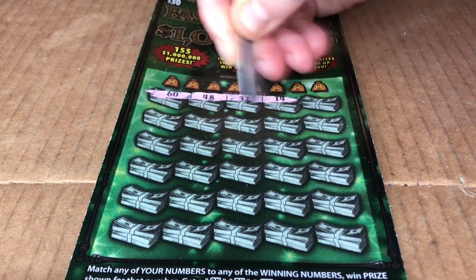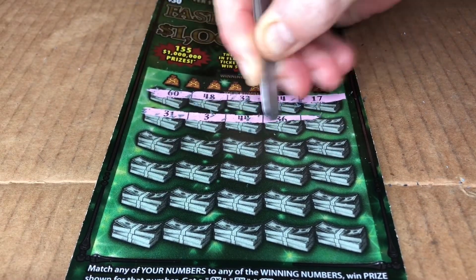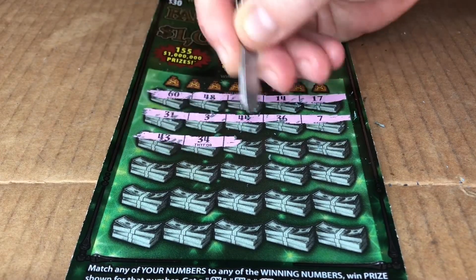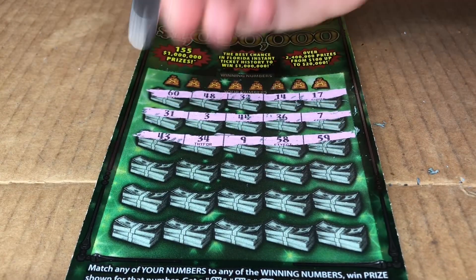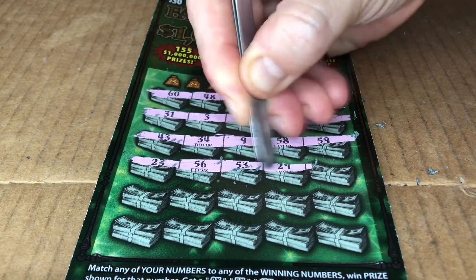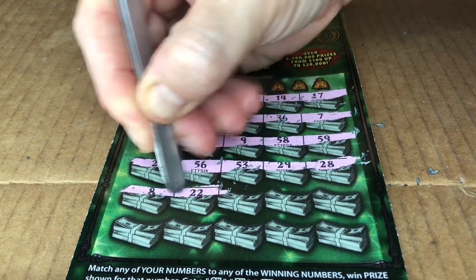60, 48, 32, 14, 17, 31, 3, 44, 36, 7, 43, 34, 9, 58, 59. No multipliers yet. Come on, multipliers, bursties, whatever. Come on now. Christmas Eve, let's have a little magic.